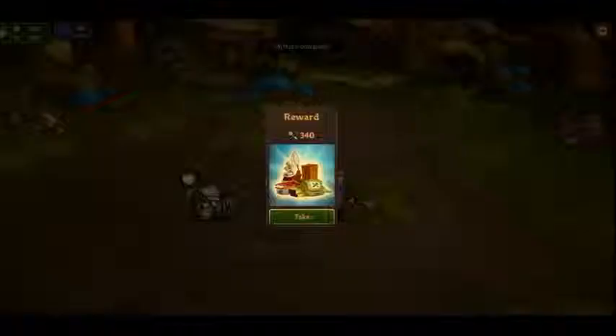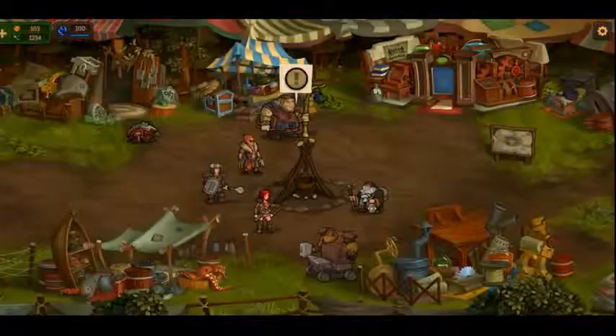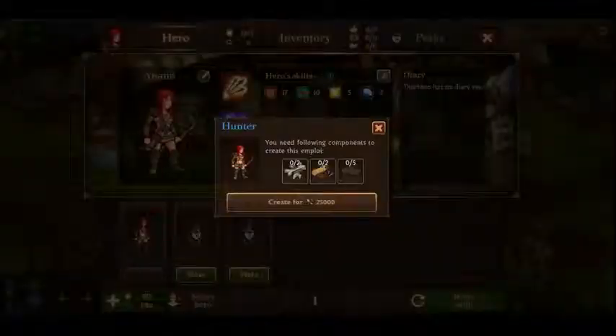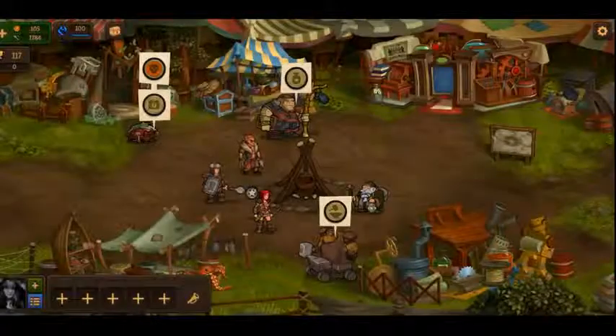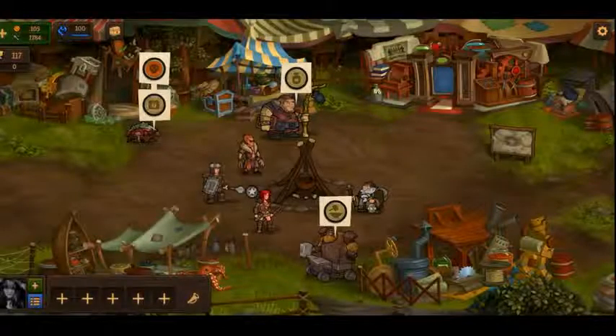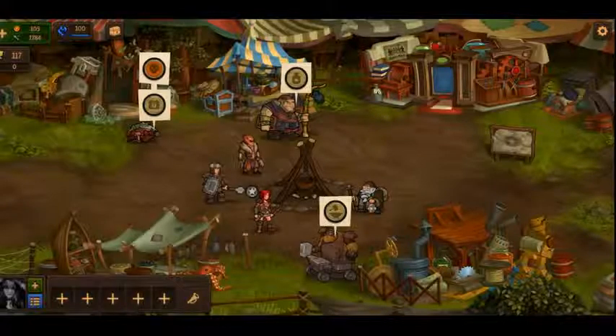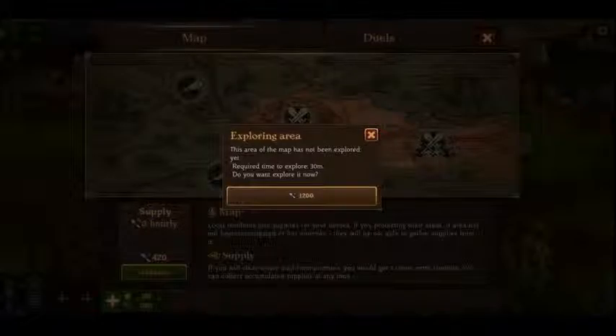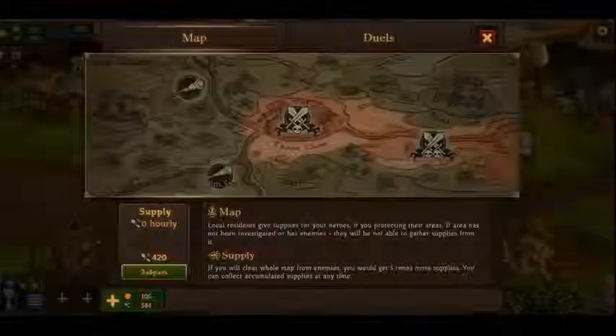Gameplay is quite simple. Our brave group consists of three characters that can be controlled while fighting with your mouse. Controls are very simple and easy to master, even for a new player. A warrior, an archer and a priest make a nice company to kill all kinds of monsters. A little later, as the story evolves, they are joined by far more interesting characters, a rogue and an animalist.